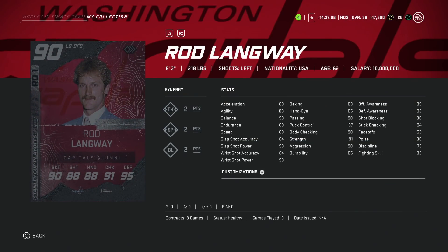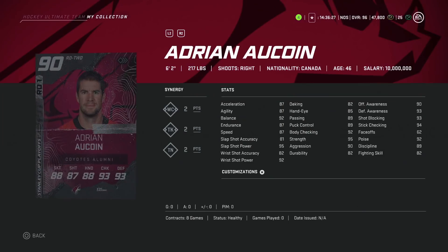Then we've got the 90 Rod Langway — 6'3", left defenseman, 89 speed. I think it's just a little too late in terms of what they're doing now, limiting skating on bigger players. His shot is fine at 93 power, but this card is not really usable in any stage of the game right now. Even if you're looking to upgrade your team, there are going to be far better 90 overall defensemen you can go after. He does have 2 SP, which is nice, but it's just not enough.